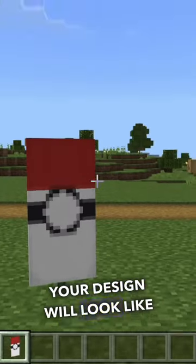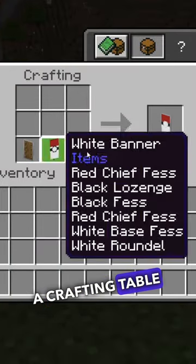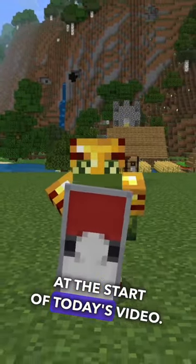Now, don't panic — your design will look like this. However, when you put it inside of a crafting table with your banner shield, it is going to look like this, which is what I showed you at the start of today's video.